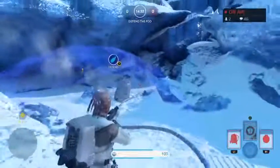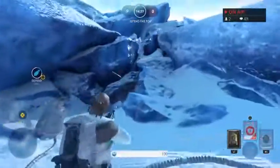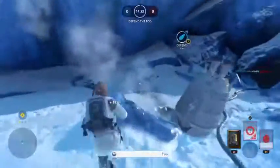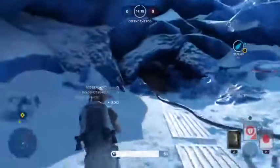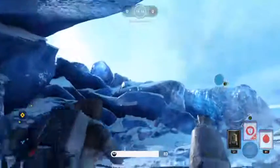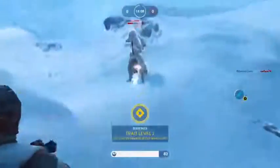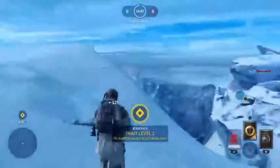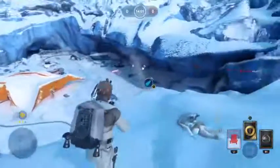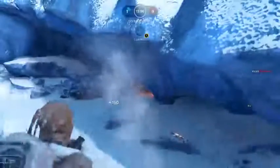Now we need to regroup and drop back a bit. The shield's going to drop very shortly. Looks like they're going to be coming from over the top — yep. We'll play them out from the top and now we have a good position to watch this one and be able to launch ourselves towards wherever the next pod is.